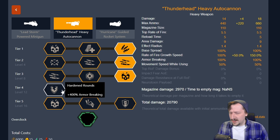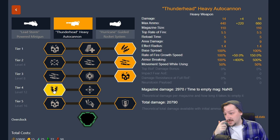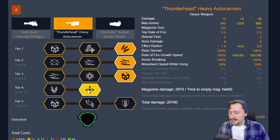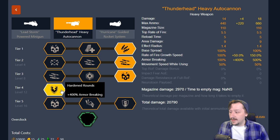In tier four, we have two great options. We have hardened rounds, which gives us 400% more armor breaking — great if you want to break the armor off of guards or Praetorians. Our other option is shrapnel rounds, which increases our AOE radius for a bigger splash zone. If you want more crowd control, go with shrapnel rounds. If you want more single target damage, go with hardened rounds. Usually I go with hardened rounds without any overclocks — it's pretty useful for knocking the armor off of the bigger bugs.